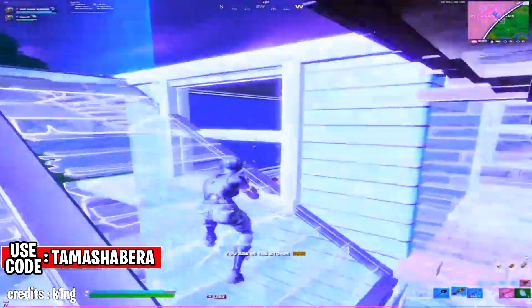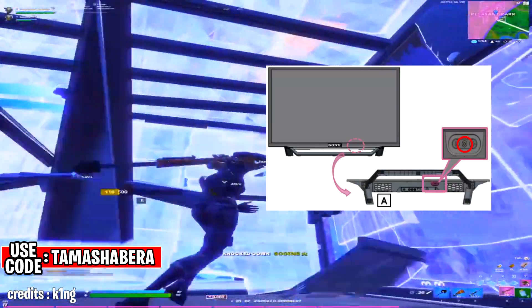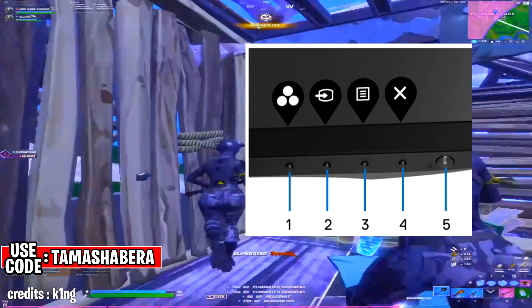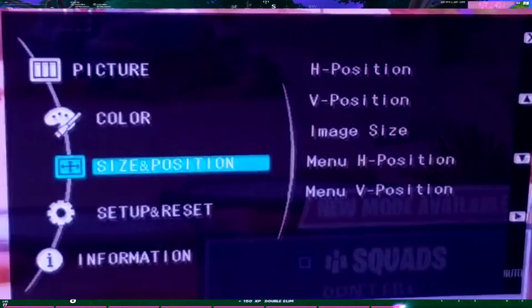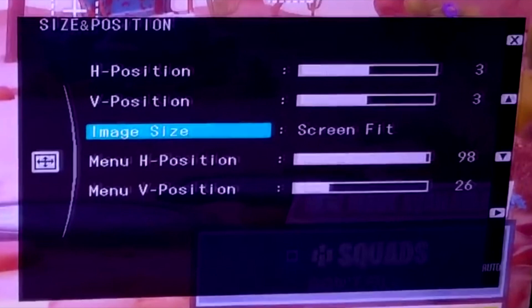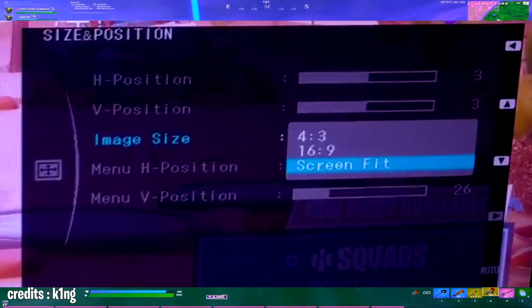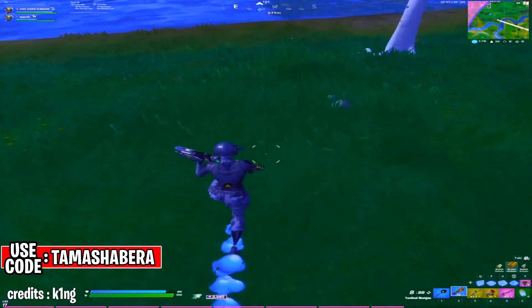Whatever screen you have — a monitor or a TV — it has buttons on the sides, bottom, or top that let you navigate into the menu of that particular monitor or TV. Once you've accessed the menu through those buttons, go into the settings, specifically the image settings. There you will see an option for aspect ratio — it will be set to default. Set it to 16:9 or 4:3, depending on whatever stretch you prefer for consoles.